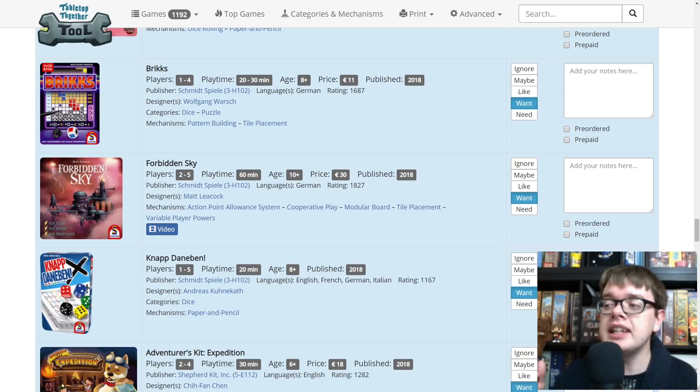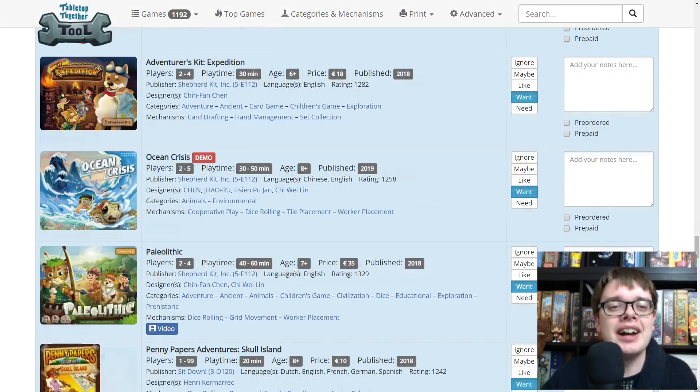Forbidden Sky — the new game in the Forbidden Island, Forbidden Desert, Forbidden Sky series from Matt Leacock. There have been fantastic cooperative games in the past — Island a little bit too light, really enjoyed Forbidden Desert. Forbidden Sky has got a light-up spaceship. I really want to try that. Nap Deben also from Schmidt — it's a roll and write, and that's all you're getting from me. Adventurer's Kit Expedition from Shepard Kit — there should be a playthrough of that by the time you see this. It's a hand management game where you are sending groups of explorers out on expeditions, but what is out there to explore might be constantly changing.